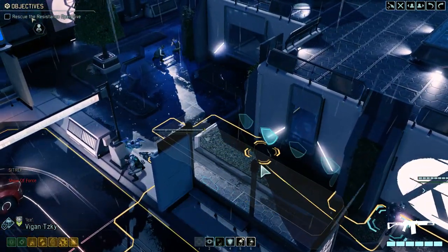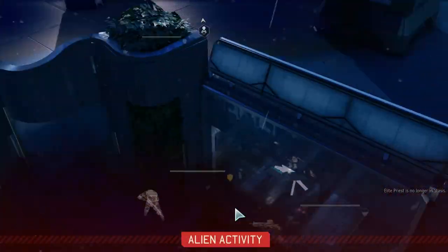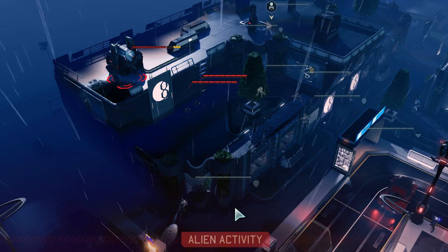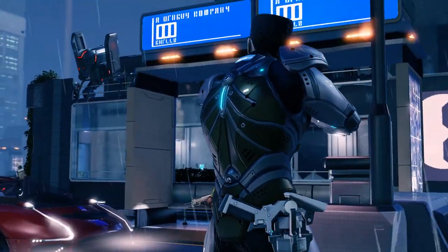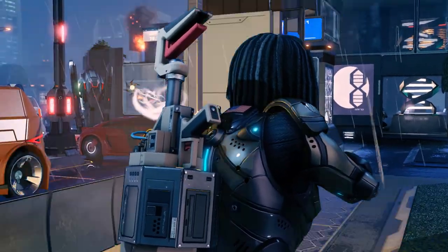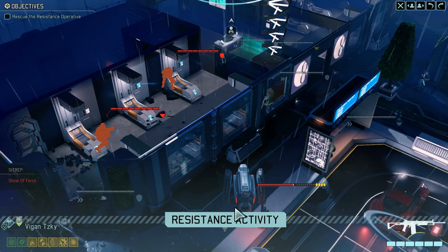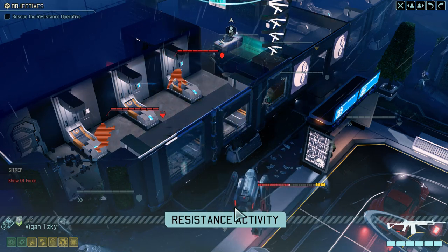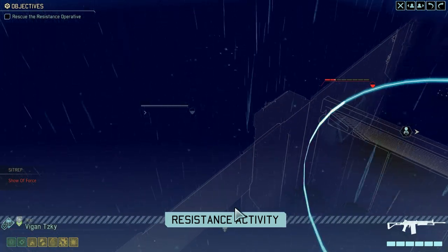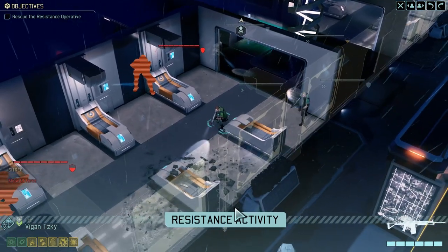Here comes the alien tank - the sector pod. It has spotted our guys, so now we're going to have a big fight. Overwatch means if an enemy walks into your line of fire during the enemy turn, you take an automatic shot - it's not the most accurate, but useful for traps. The resistance guys are going to ping it too - they might actually kill that. If they shoot the guys on the roof rather than the sector pod, I can kill the big tank myself. Our resistance is too efficient here.